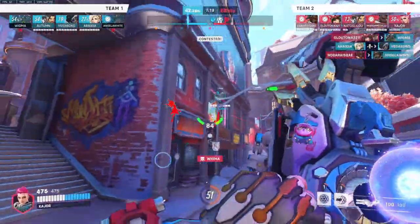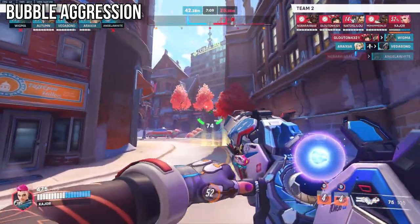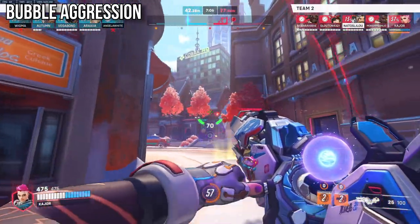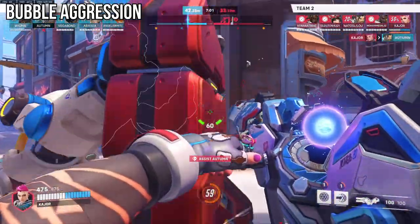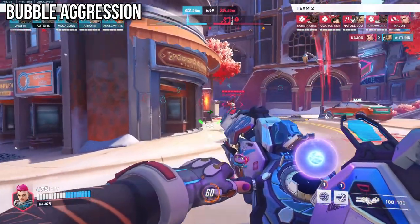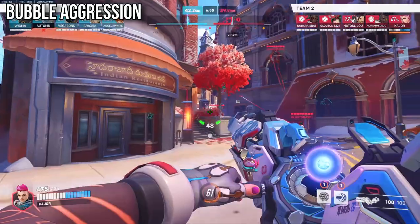The most important and universal principle with your bubbles is to bubble aggression. Think about it — 90% of the time you whiff a bubble and get zero charge is because you either weren't aggressing, or the enemy team weren't aggressing on you or your teammate depending on what bubble you use. So simply put, if you want to get energy on Zarya quickly, just bubble aggression.